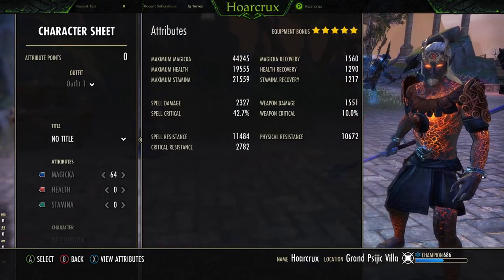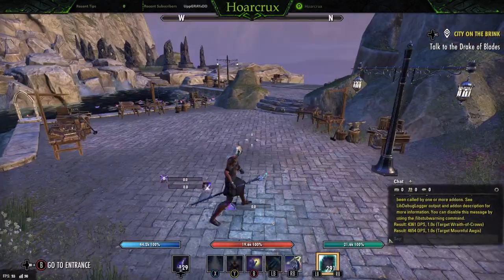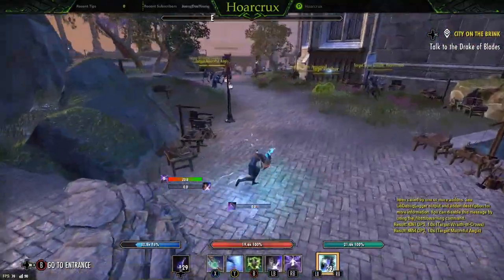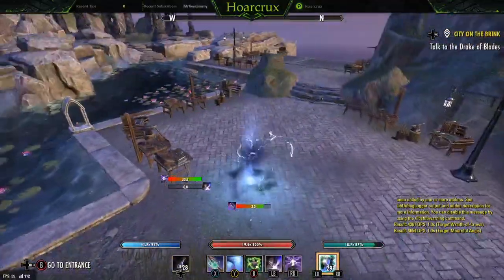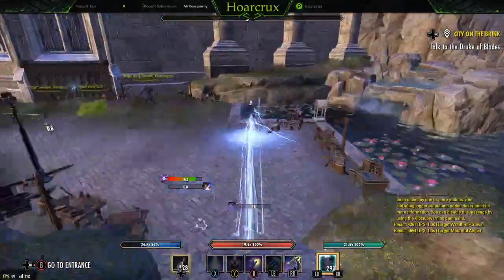On the character sheet, here's everything completely unbuffed. We're using a mythic item — it is Tolan's Constancy. I'll show you how this necklace works in just a moment.